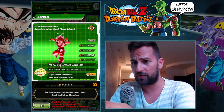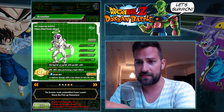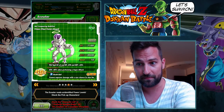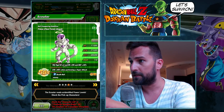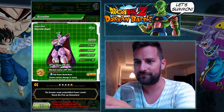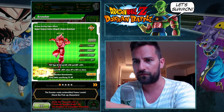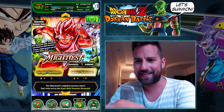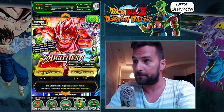Let's check the featured units. There's a step-up on this summoning banner. We have Super Saiyan Kaioken Goku — probably the best unit on this banner. Piccolo is pretty good as well. Cell is just there, nothing special. Frieza is alright — 90% as a Super Tech passive is pretty good and you can put him in the revival team. King Cold — not really interested.